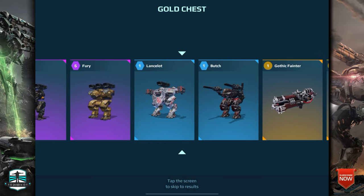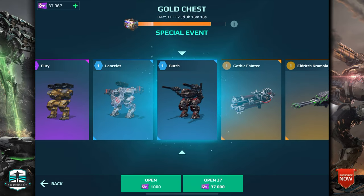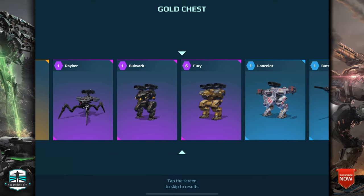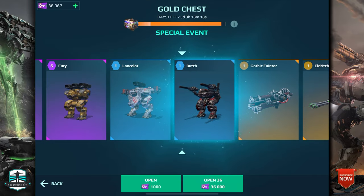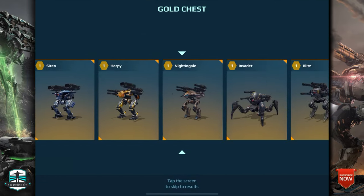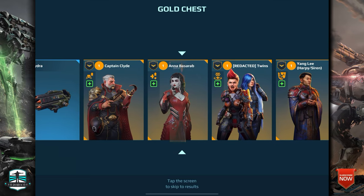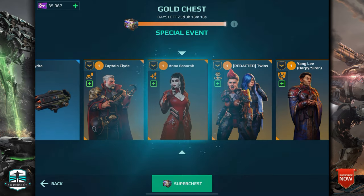Another try and we got the Butch robot. Cool — four heavy weapon slots, you can only use two and then reload and use the other two again. And we got now a second Butch! So crazy. Let's see what will be the next prize — can we increase this here with Hydra and Butch or not?